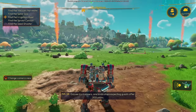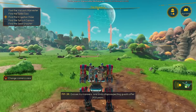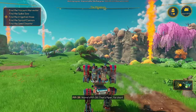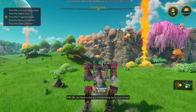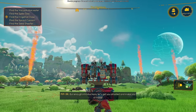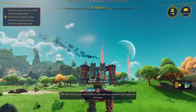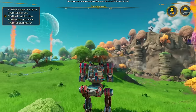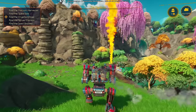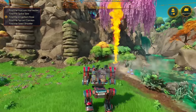Excuse my manners — one kind of stops expecting guests after 200 years. Names PIP-3R, that's Piper for sure. Up there in the sky, that blinking dot is yours truly. But enough introductions — let's get you situated and make you at home. Let's start jogging. I enjoy our farm mech.